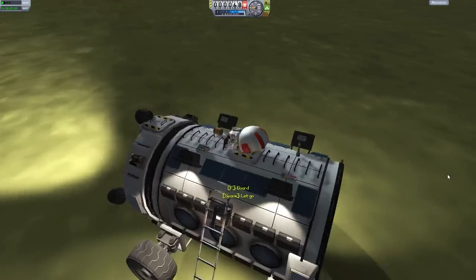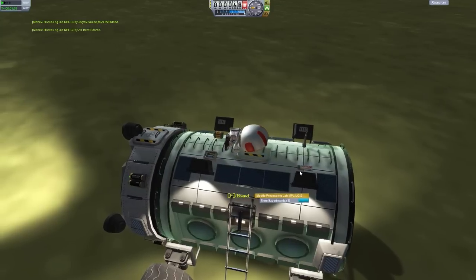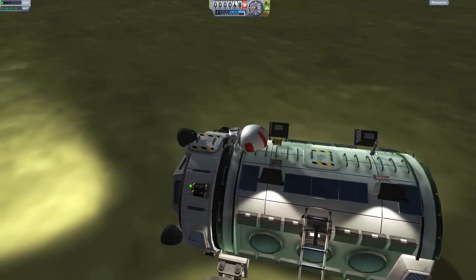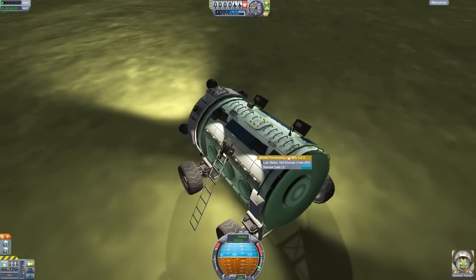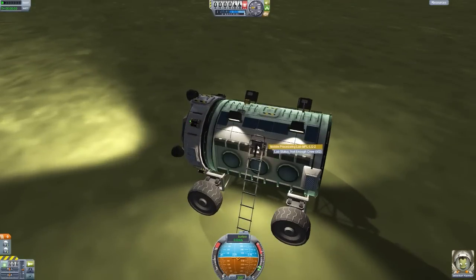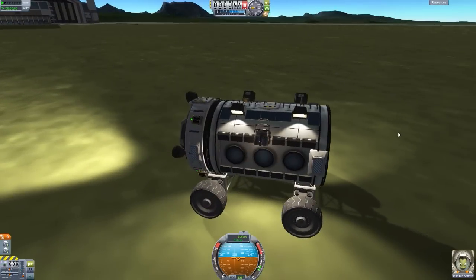Now let's grab and store that one experiment. There we go — all items stored. Now that that experiment is stored, we can just go right back up to the Cupola and continue driving. And if we had this thing all properly crewed, we could then review the data and do lab stuffs. We could process it, of course, so that we can actually get some science out of it. But we'll just keep the data for now, since we have no one in that lab section. That's kind of my idea for this thing.